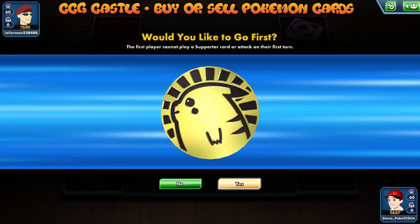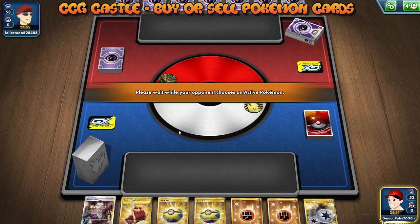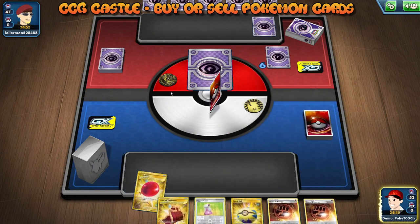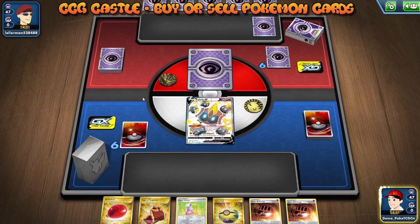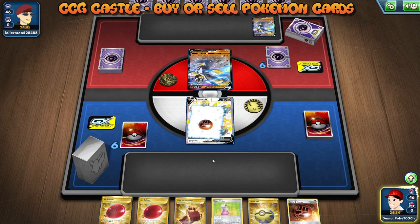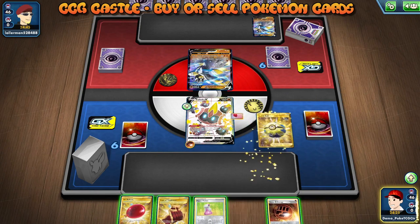Let's go to the actual game test for this deck so you can see how it works in action. In the game, all I need is some sort of Quick Ball, Fighting Energy, Capture Energy, baby Falinks, and Falinks V in my hand with potentially a draw supporter, and I'm happy. But unfortunately I didn't get all of those cards — I only got Falinks V and literally nothing else.